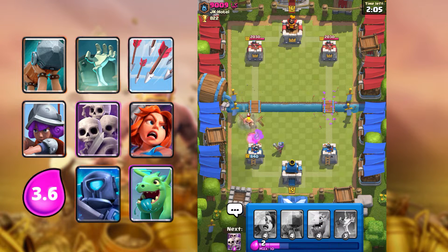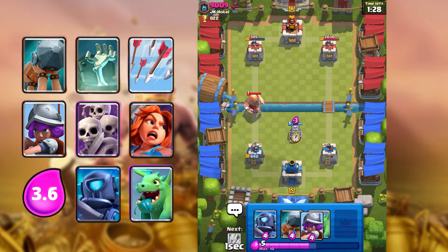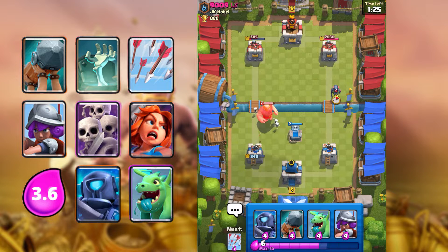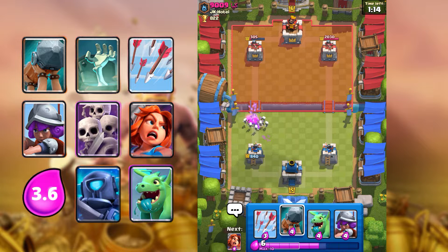Yeah, I spent too much elixir — I was down. I freaked out for a second there because I thought I messed up my Tombstone placement. I'm going to defend this with the cheapest option possible — Skarmy and Tombstone. Remember the Giant's range is far back, so we can put the Tombstone pretty far off.